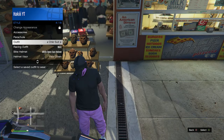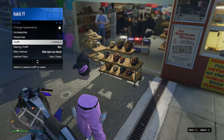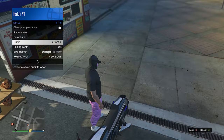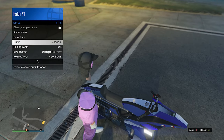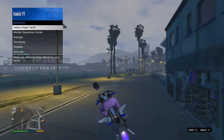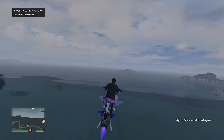Now I'm gonna show you how to consistently have this outfit so you don't have to spam it in the menu every single time. What we're gonna do is go into services and request our Kosatka. You do need a submarine for this. On the way there, become a CEO — register as a CEO real quick.